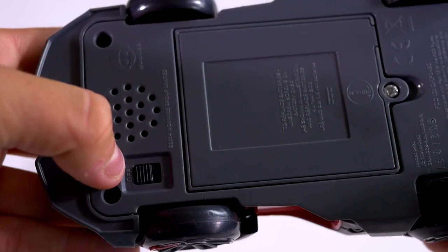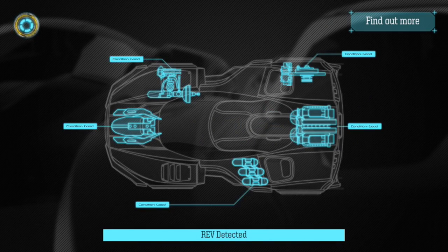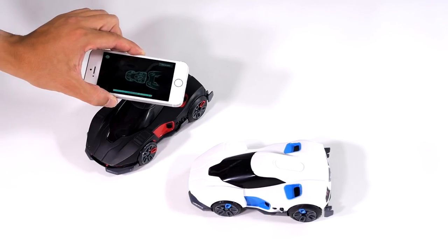Once you've got that down, go ahead and launch the app and switch on your cars. The first thing you'll see is the connection screen. In order to connect to a REV, simply scan the top of the car with your device and wait for the confirmation.